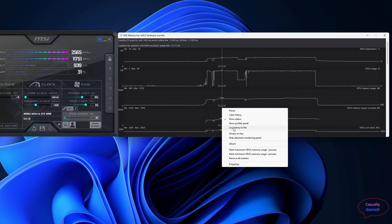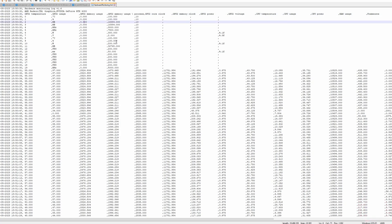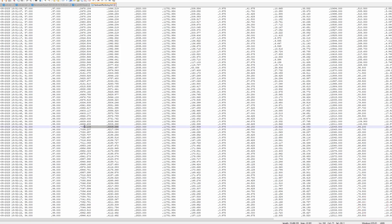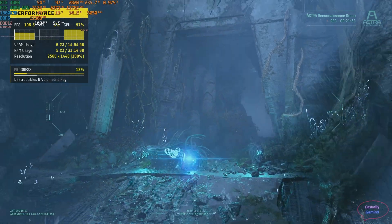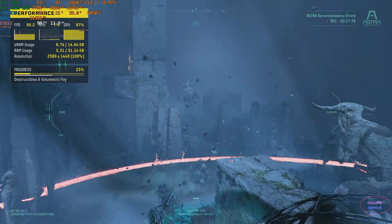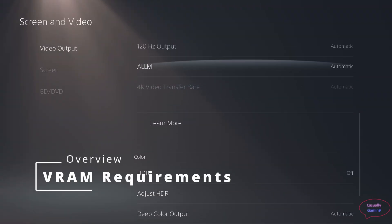MSI Afterburner shows the actual VRAM usage displayed on screen and also in its hardware monitoring graphs. I'm checking two columns: memory usage and memory allocation. I will report only memory usage per process, and the full column data will be added into an array to see the max and average memory usage in the scene. Looking at the benchmark run of Returnal, we can compare it to what MSI Afterburner is reporting — they are in line with each other.